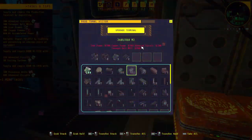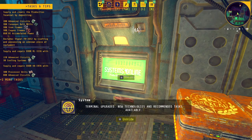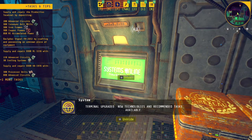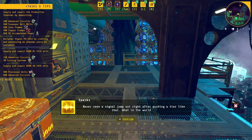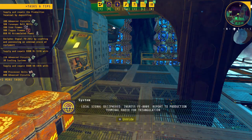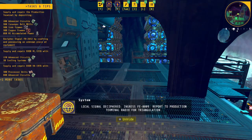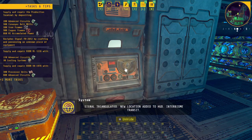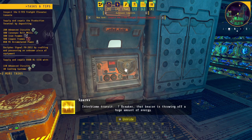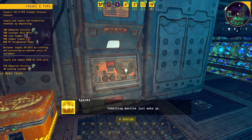Tier unlocked! The question is how far does this go - 200 advanced circuits. New technologies and recommended tasks available. Never seen a signal jump out right after pushing a tier like that. What in the world - local signal deciphered, Ingress FE-0009, report to production terminal radio for triangulation. Signal triangulated, new location added to HUD - interbiome transit. Interbiome transit breaker - that beacon is throwing off a huge amount of energy. Something massive just woke up.